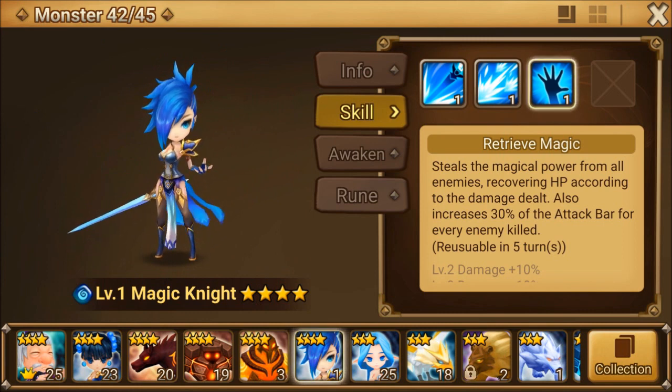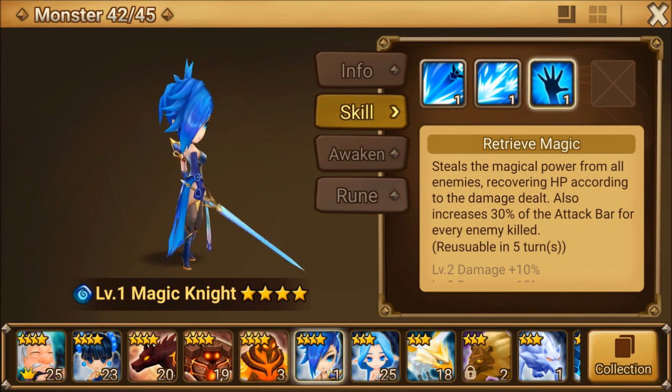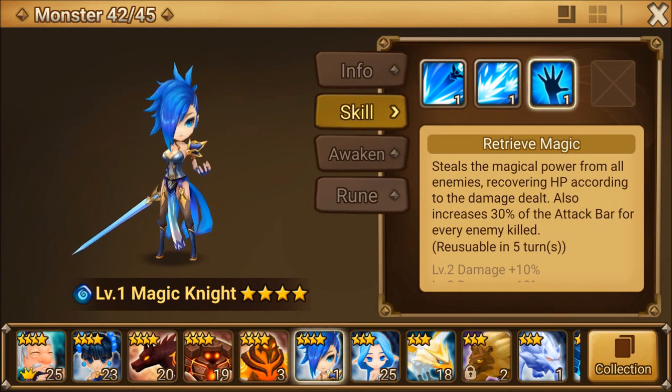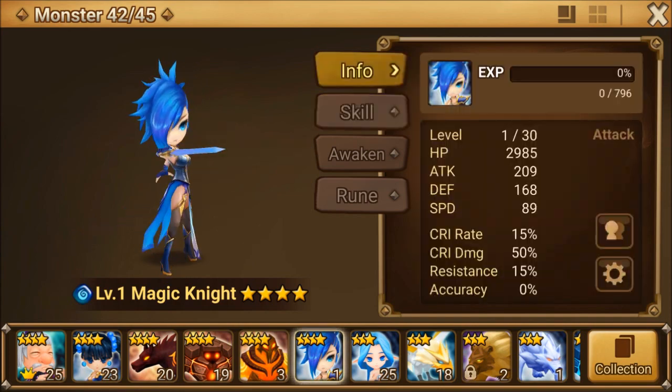I haven't seen this before, but they actually give you a monster for beating Mount Seize — that's Mount Seize, S-E-I-Z. So once you beat that, you will be able to receive the Water Magic Knight. Very cool. And I'm only level 15-16 here on my alternate account, so that is very cool indeed.